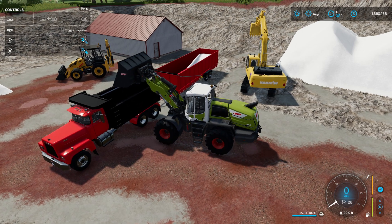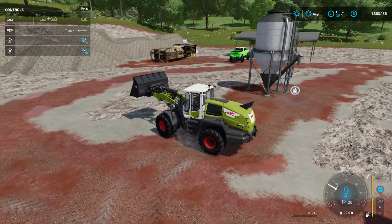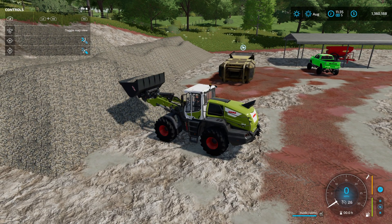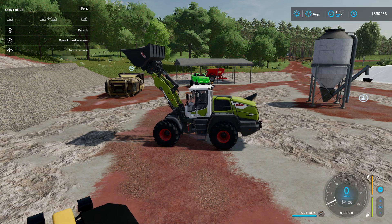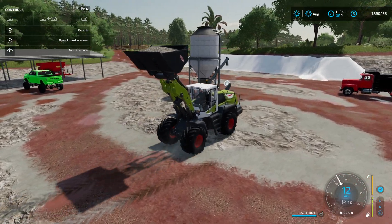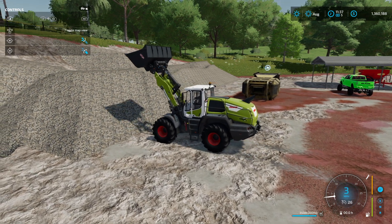Some of the loaders have an issue with tipping when you try to load stone. I'm going to grab a scoop of stone and see if it has a problem tipping. I'm using just a regular bucket, not an oversized one. A lot of people try to use the Caterpillar 980K — that one wants to tip. This loader holds fine. If you're turning you might flip it, but it won't tip forward or backward. The 980K with a full bucket of stones will tip forward every time.